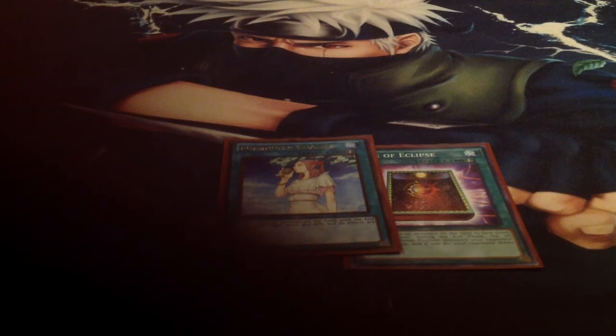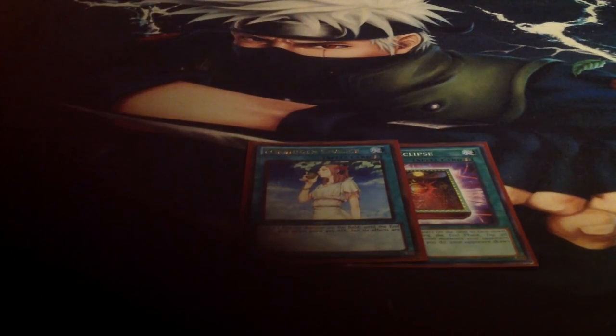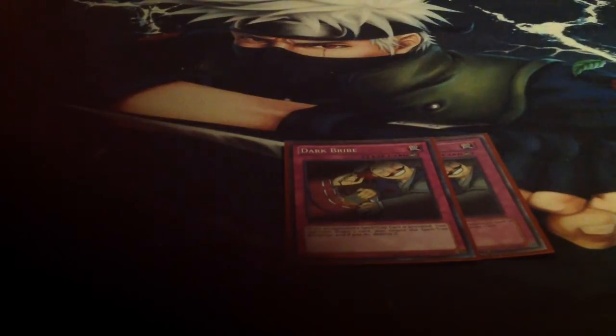Next we have the two MST for any other annoying back row, especially a Royal Decree. Next we have the one Book of Eclipse and one Chalice, which really should be a second Eclipse. This deck's worst problem is having to deal with decks that actually play spellcasters — things like Metalfoes, Magispectors, Performapal Pendulums, and even Blue-Eyes have their few spellcasters. Book of Eclipse is there to just flip them face down so the game doesn't recognize them as spellcasters and your Secret Village is still alive. Plus Book of Eclipse is just really, really good against Magispectors since they can't be targeted or destroyed, and Book of Eclipse gets around that. Then we have the one Dark Hole and one Raigeki for going second against an established board. Then we have the triple Dark Bribe, just to negate any troublesome spells and traps — mostly traps that could give this deck a problem, especially things like Cosmic Cyclone and any of the Magispector trap cards.